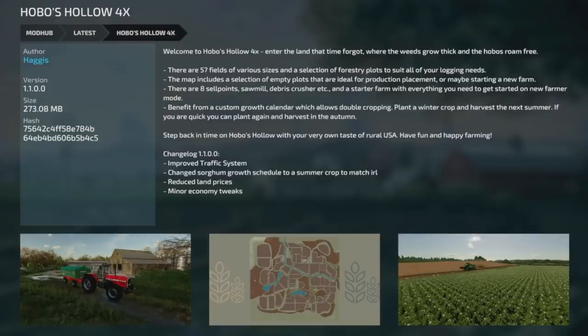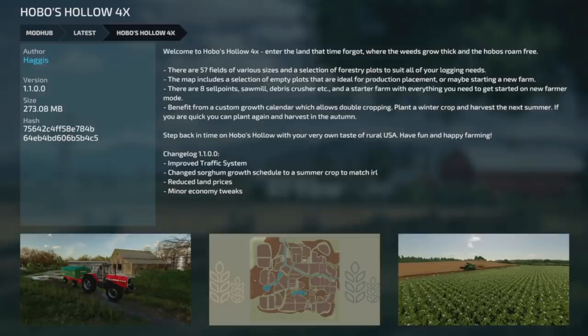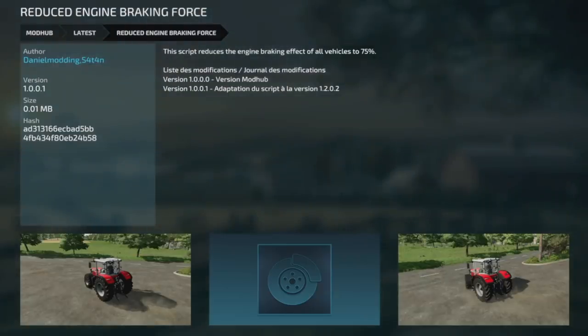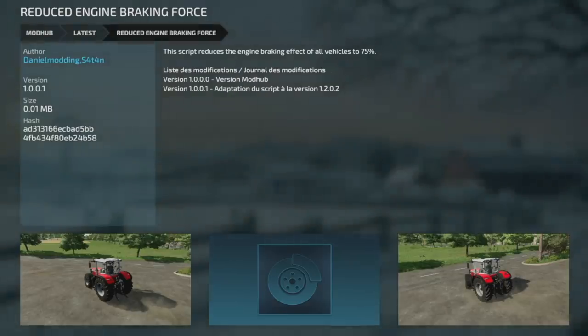We do have a couple of mod updates for PC and Mac players to end out the video. The map Hobo's Hollow 4x from Hagas is now version 1.1 — improvements include the traffic system, sorghum growth schedule changed to a summer crop to match real life, reduced land prices, and minor economy tweaks. Lastly, there's an update to the Reduced Engine Braking Force from Daniel Modding, version 1.2.0.2.